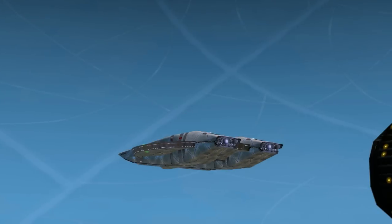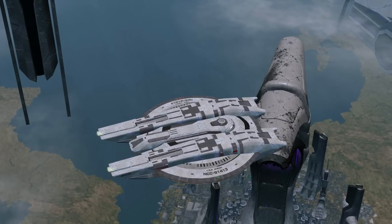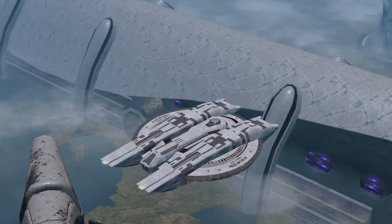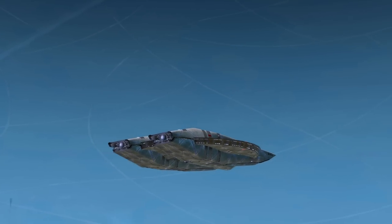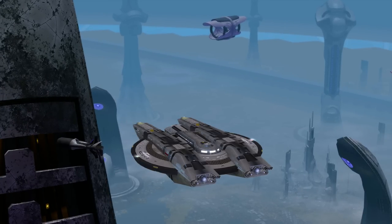The Dyson shield deflector looks nice here — it's a good color combination. The purple is a nice accent and we have two main colors going on: the gray and then a white marble finish. I actually really like this shield on here.